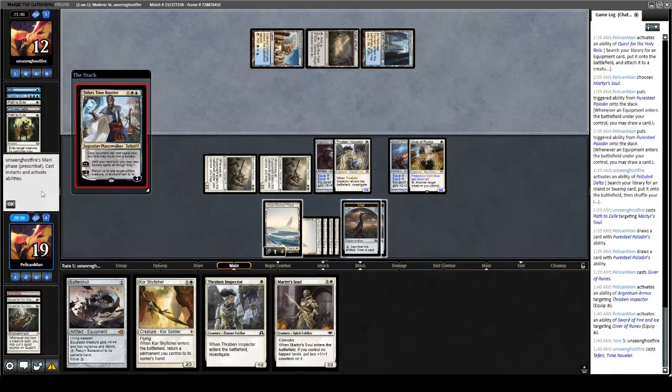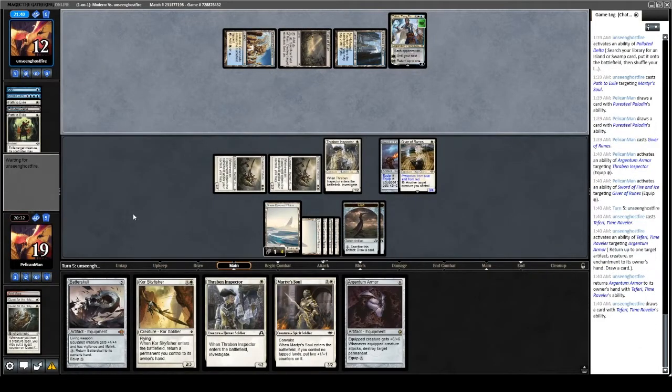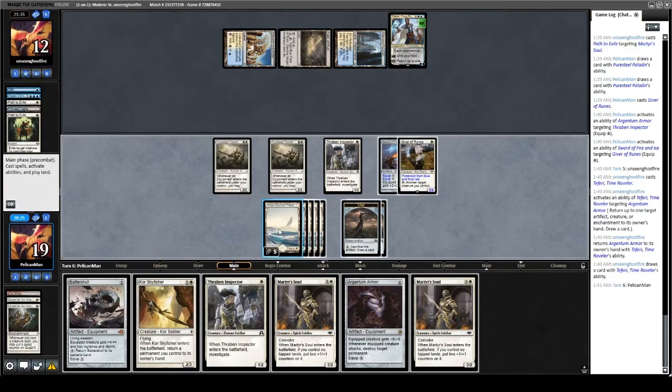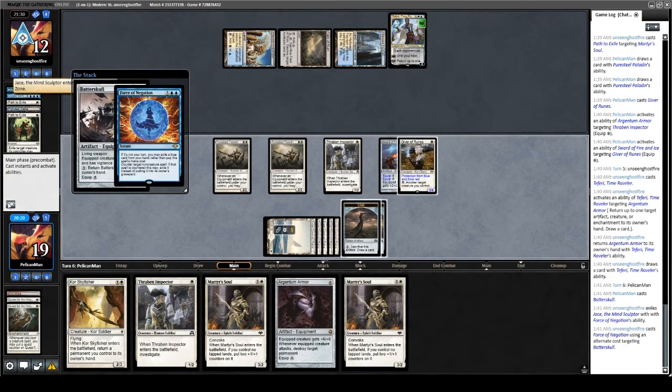They have Faerie Timeweaver — that's probably going to bounce our Argentum Armor. But if we draw a land, we'll just redeploy. Otherwise we can play Batterskull and equip it. I think our opponent is pretty close to dead here. No land for us. We cast Batterskull, they Force of Negation it — alright, sure.